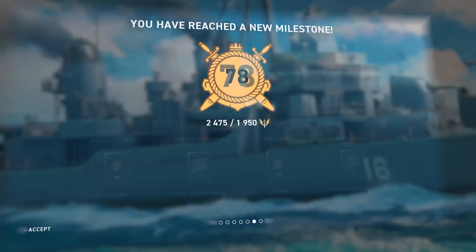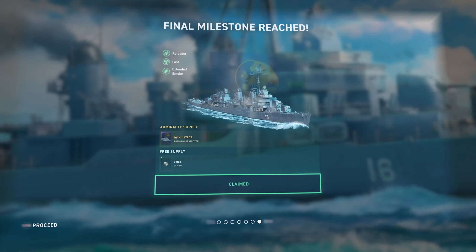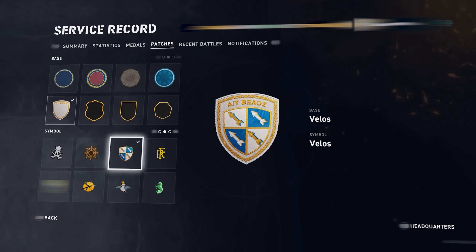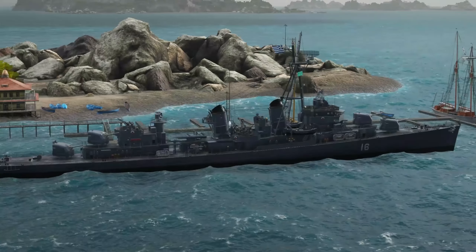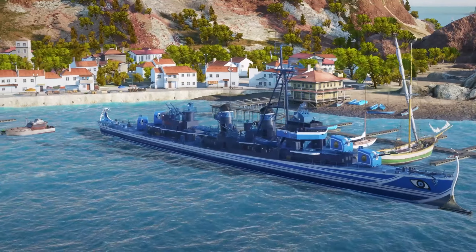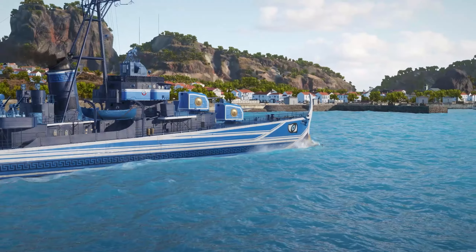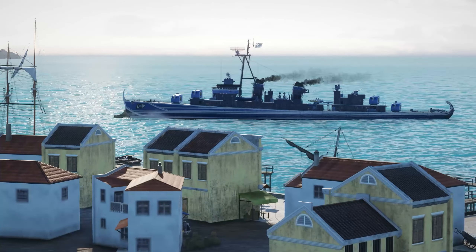On the way to Velos, you'll get a lot of useful items—anniversary crates and a special patch and base dedicated to that ship. At the end of the campaign, along with Velos, you'll receive a thematic skin, transforming her into one of her ancestors. Let's set sail on her and see where the adventure takes us!